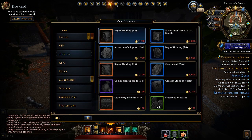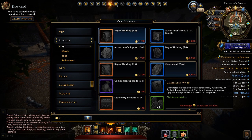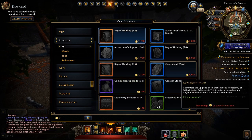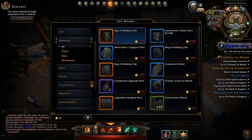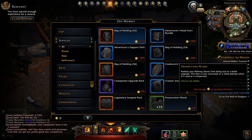With the new way Neverwinter works, Coalescent Wards have a bit less value because items are now guaranteed to upgrade after a certain number of attempts. In my opinion, you're probably better off buying a hundred Preservation Wards rather than one Coalescent Ward, especially since upgrades are guaranteed after 150 attempts. You might get lucky and upgrade on the first try — you never know.